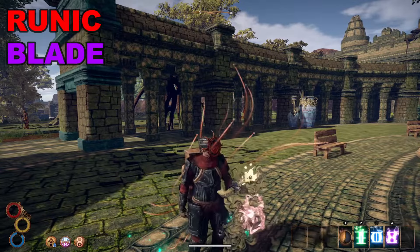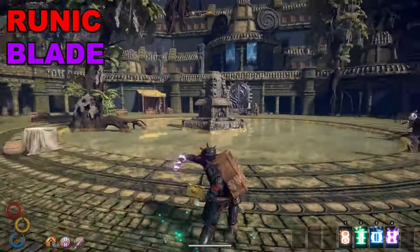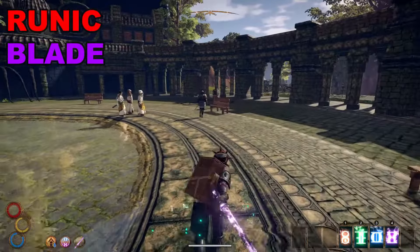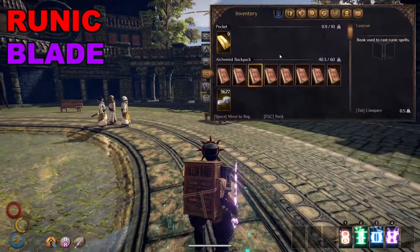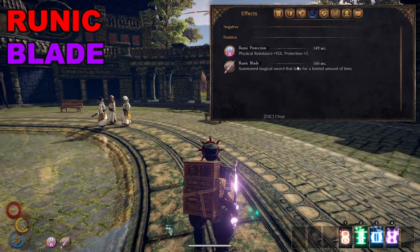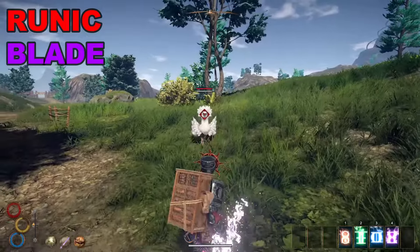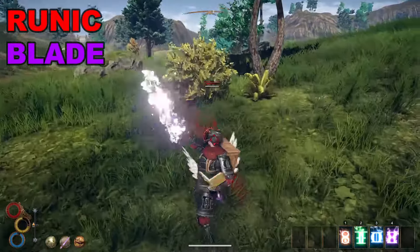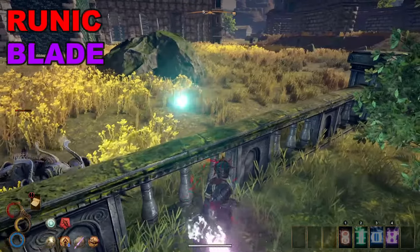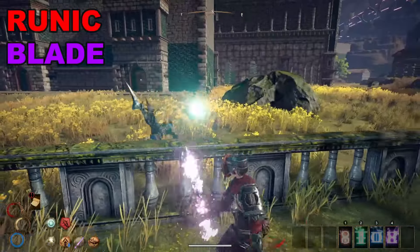Runic blade summons a runic sword that lasts 180 seconds. Essentially, this gives you a sword that deals pure ethereal damage. Since very few enemies have any resistance to ethereal, it gives you the advantage in almost every single fight. In total, the blade does 28 ethereal damage and 12 impact. The timer on the blade might worry players, but as long as you can cast the runes right before a fight or during, it will last plenty of time. This also eliminates extra weight of swords if you ever have to unequip your weapon.